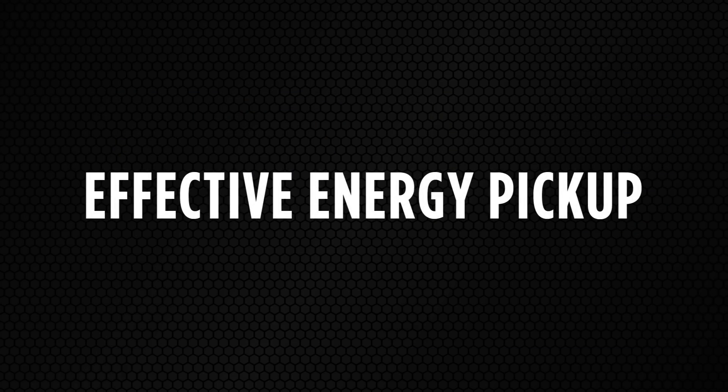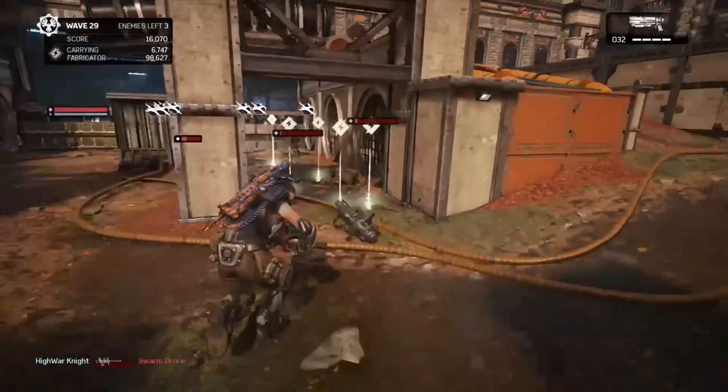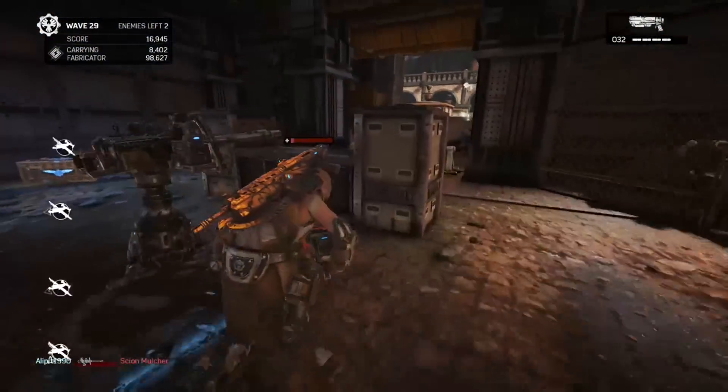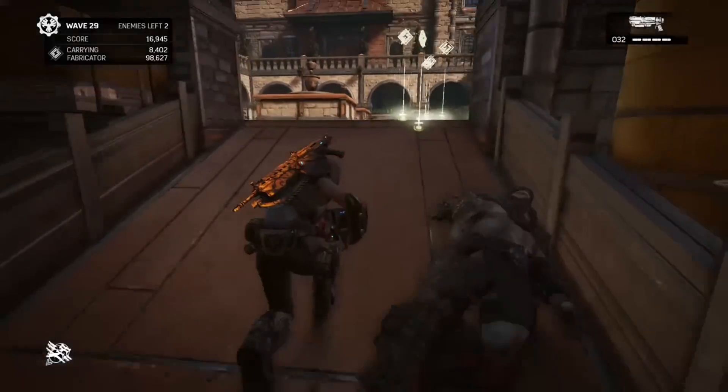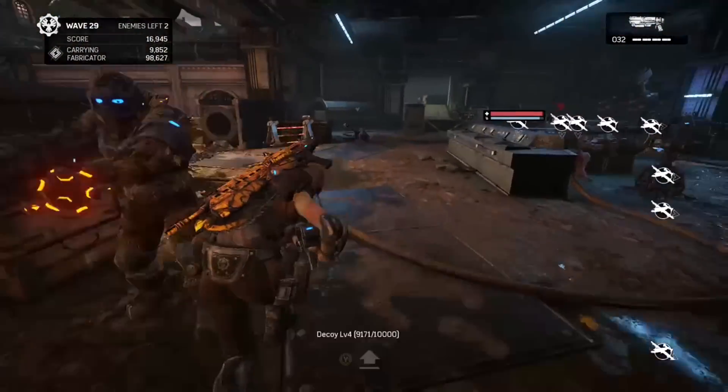Let's hop right in and talk about a tip for getting as much energy off the map as possible. As you all hopefully know by now, the scout gets double energy when they pick it up while the round is still in progress. For this reason, it's important not to kill the final enemy until the scout has finished running around.